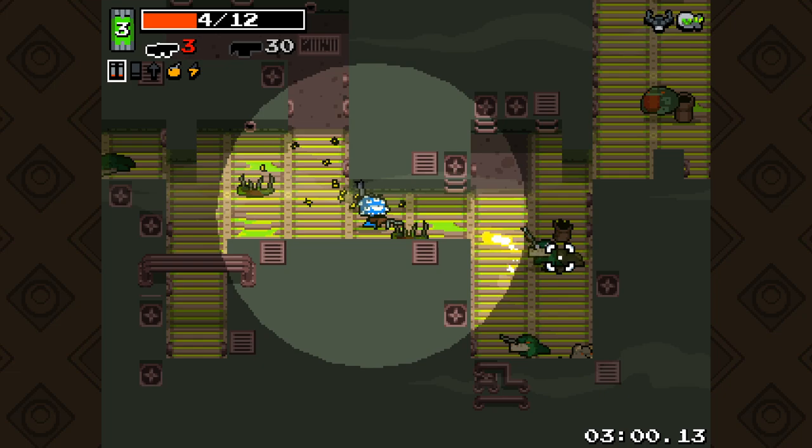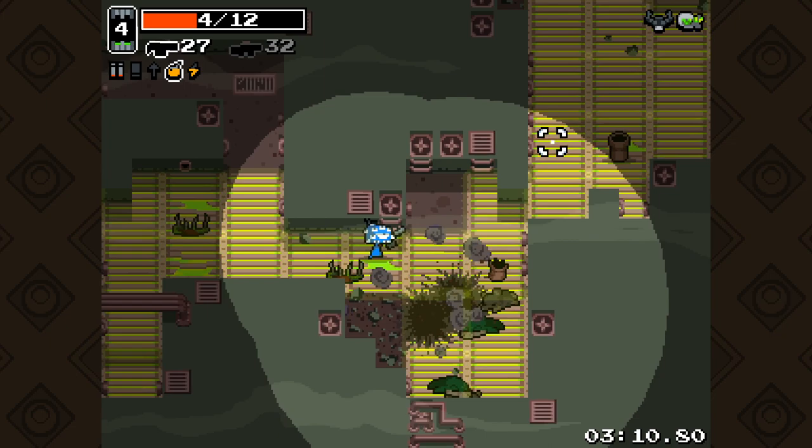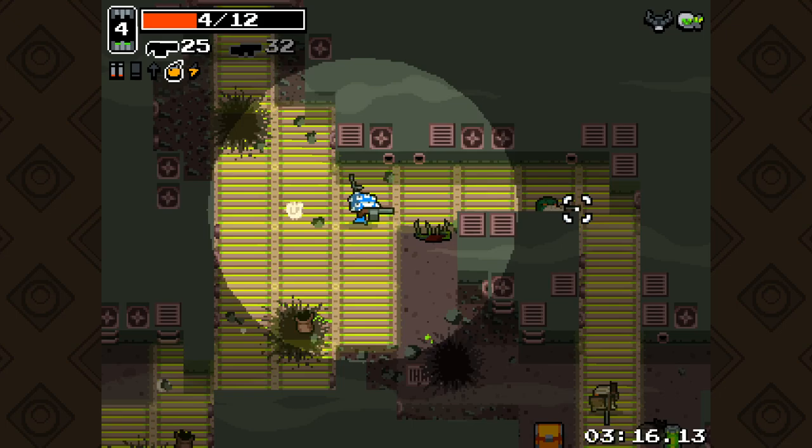This area I find really difficult for some reason. The enemies are just so much more in your face, and the corridors are so much tighter. I did not think that guy was going to hit me there but apparently he did. We've got to remember we can quite easily kill ourselves with the grenade launcher here, so we don't want to be using it at too close a range.